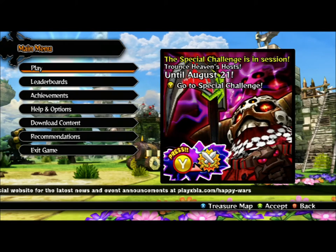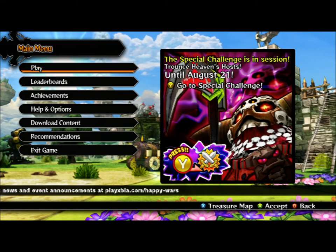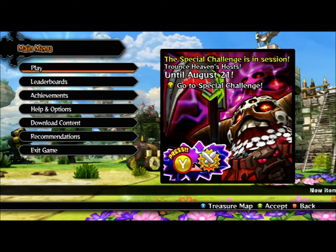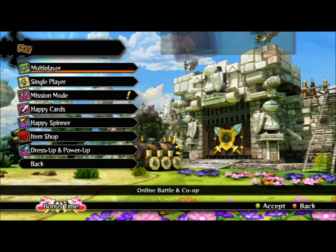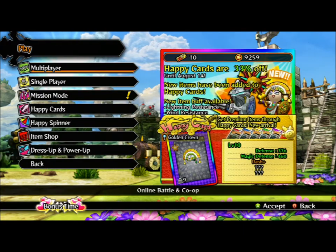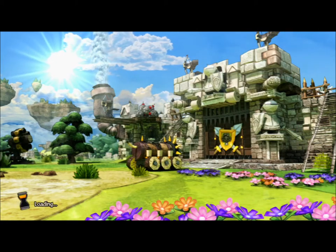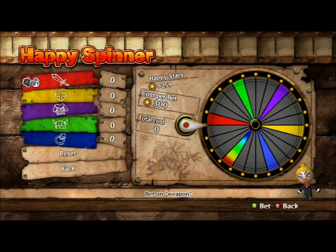This is a quick video on how to use the Happy Spinner in Happy Wars, and also to show that it is possible to get premium items out of it. It's probably taken me around 50,000 stars, but I've finally gotten one, and it's kind of impressive because I got it on the first try of this video.